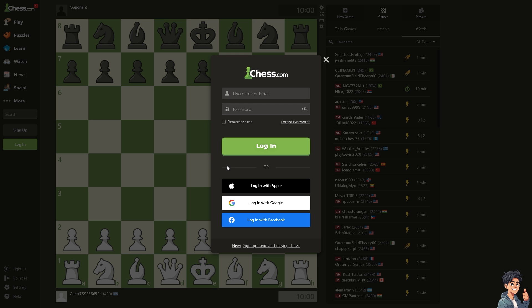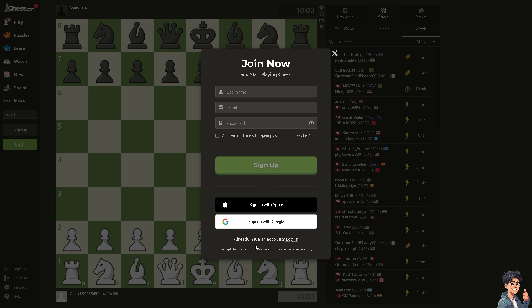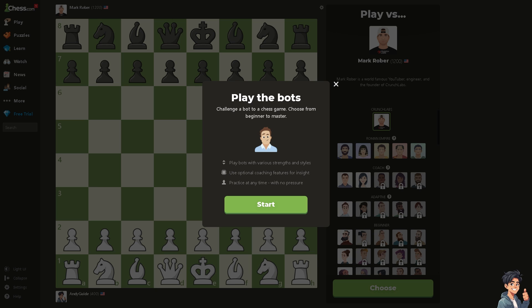If this is your first time on chess.com, click the sign up option and just follow the on-screen instructions and you're good to go. Now, playing against bots at various skill levels allows you to practice